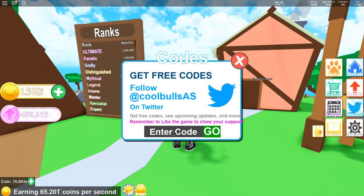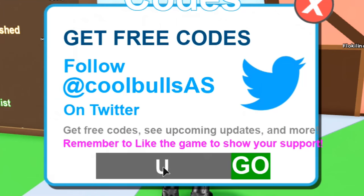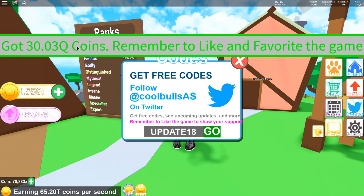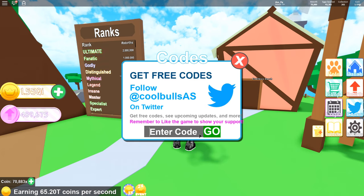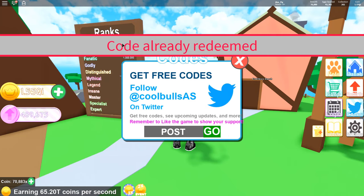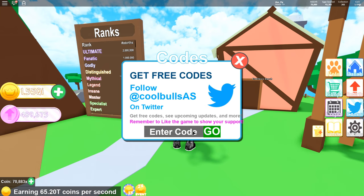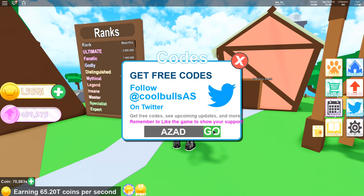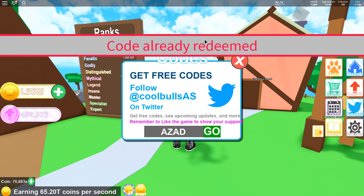If you want some free stuff, here are some codes. The first one is 'update18' — that gives you some coins. Another one is 'post', which also gives you coins. And the last one is 'azad', which gives you some coins too. I've already redeemed those last two, but if you haven't, go ahead and use them right now.